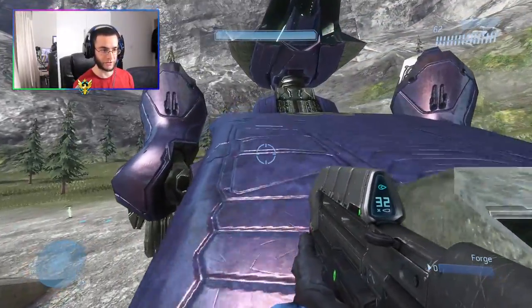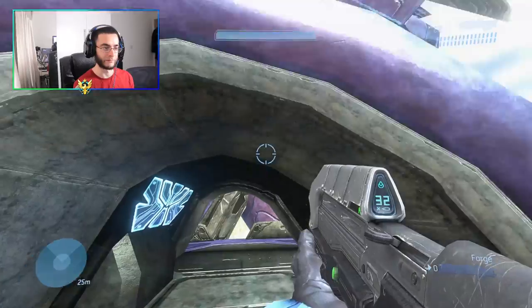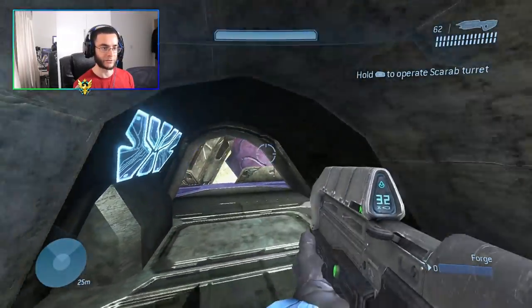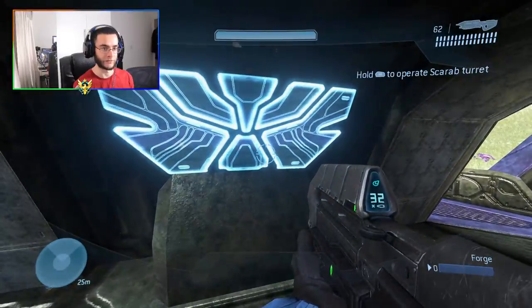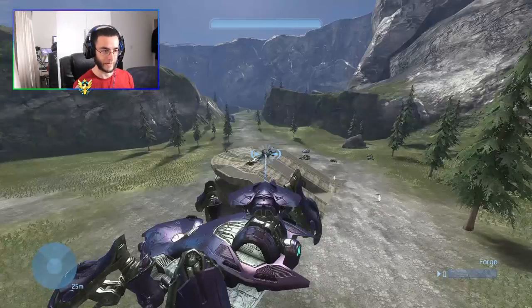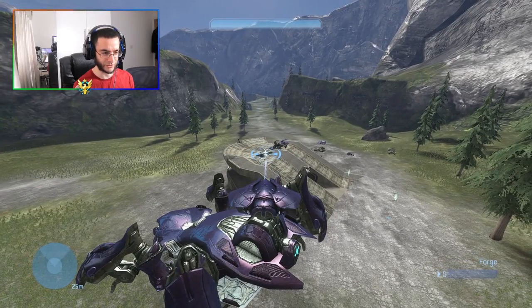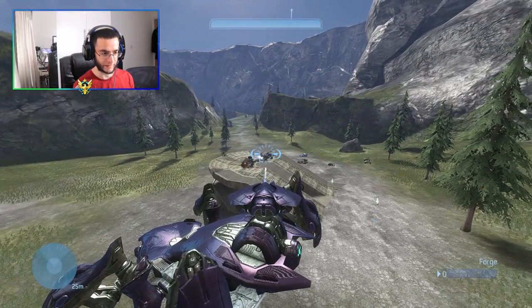Rejected Shotgun also added a Scarab turret. Someone can actually come up here and control it — you go under this mini tunnel and you can sit on the Scarab and start blasting. Let's test how powerful it is. Can it destroy the Falcon? It does destroy the Hornet — that's interesting.